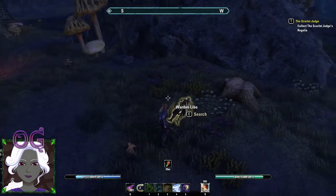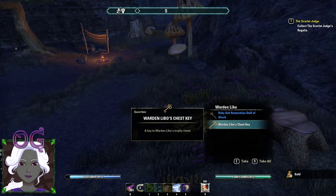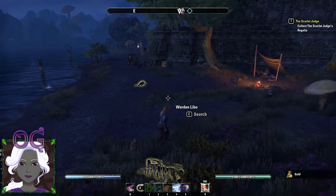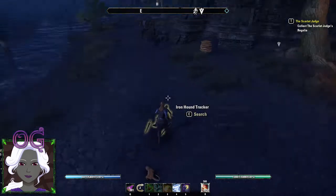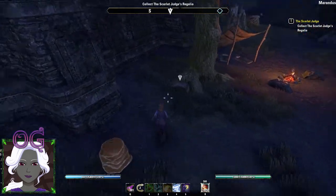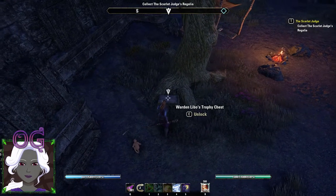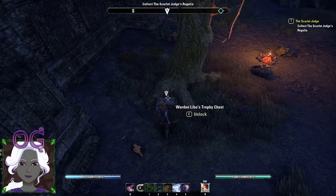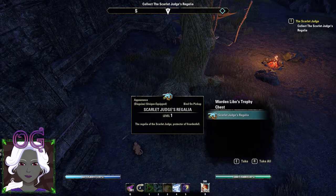Okay, after a little short battle with a bit of the boss, you get the chest key for his chest, which is over here. I had already snuck in here with the invisibility potion and unlocked it, but now I have the key — because he saw me, so I had to get into a fight. And there you have it — there is the Scarlet Judge's Regalia.